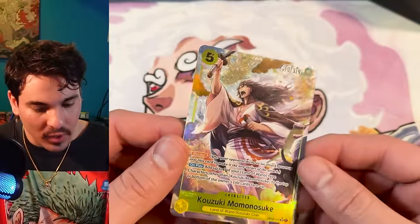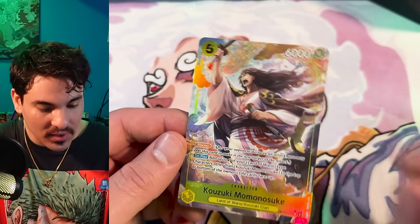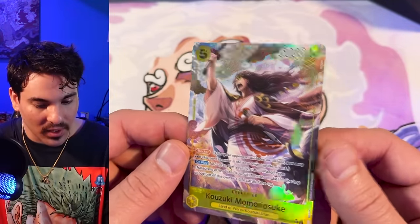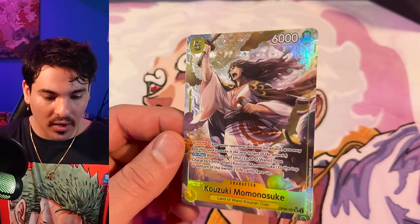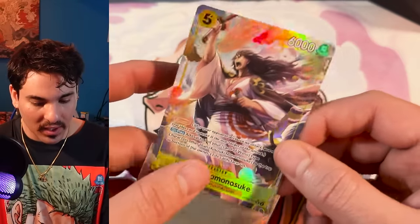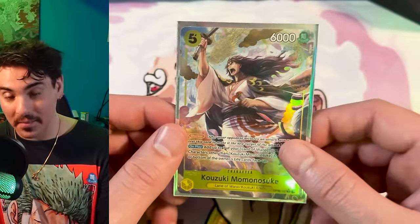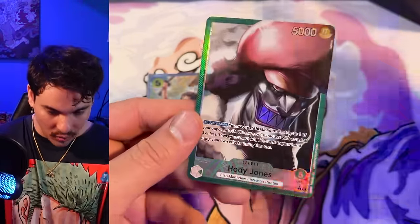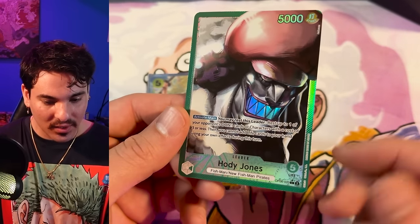Box number eleven. Momo with the mirage foiling! This card is really good in Yamato — you can regenerate life, set stuff up to play again, set stuff up to heal. It's a really really strong blocker. I didn't know how good this card was when I was reading it in Japanese but now I know it's awesome. Really cool foiling technique.